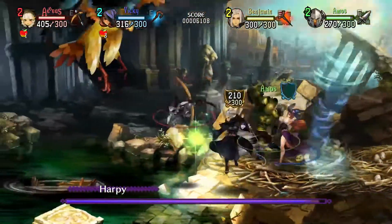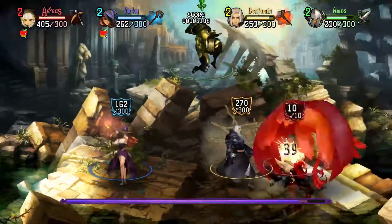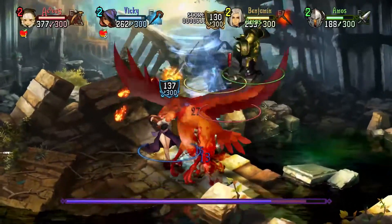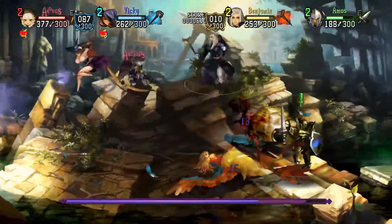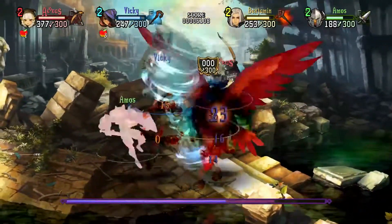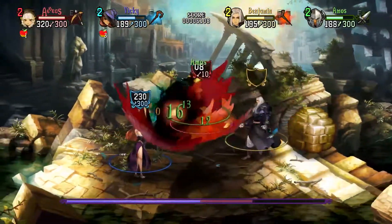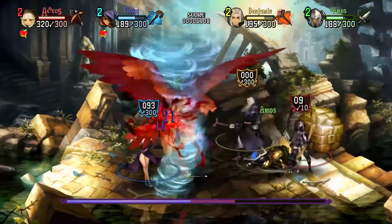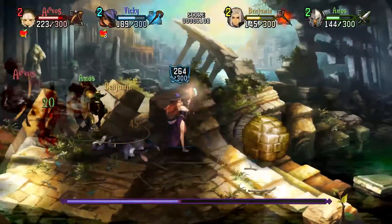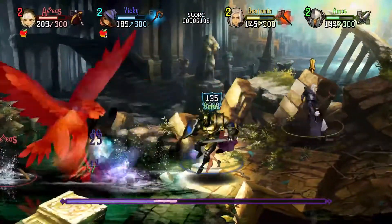I remember that when I played the original Dragon's Crown for copious amounts of time, I would do this spinny move with the fighter way too much — just get up in the air, spin that sword around, do good work. I think early on in the game everyone finds their one ability and just spams it over and over again. That was mine for dozens of hours. It's an important skill: if you're not good at hitting square, you may have difficulty with this game.